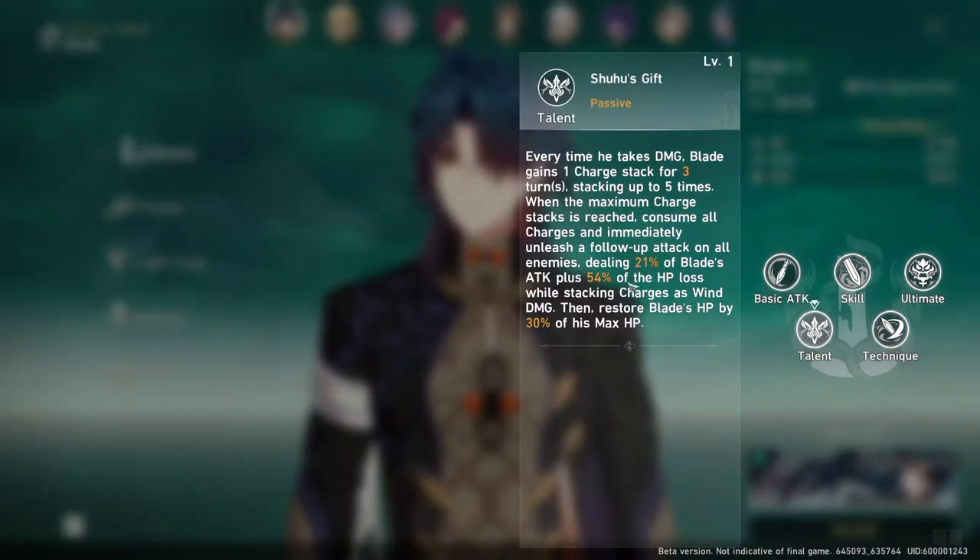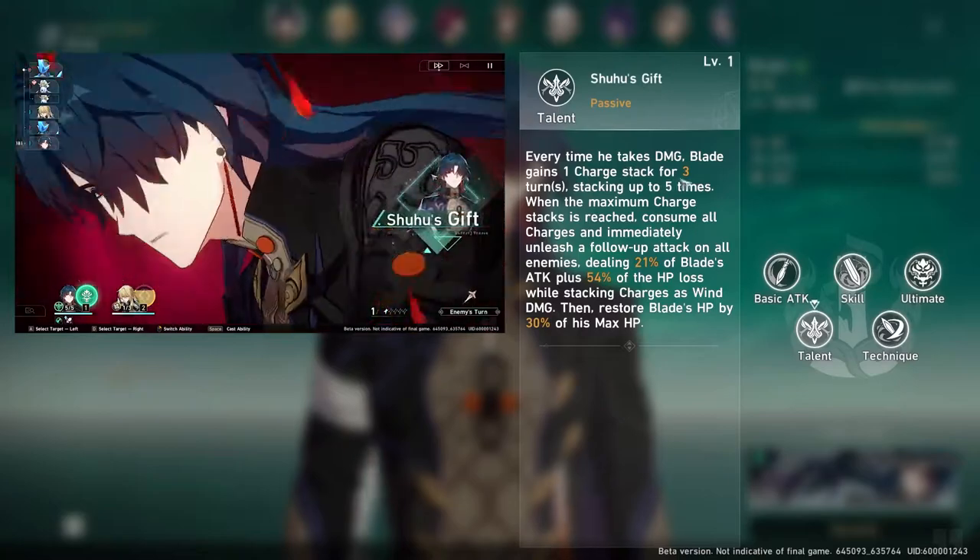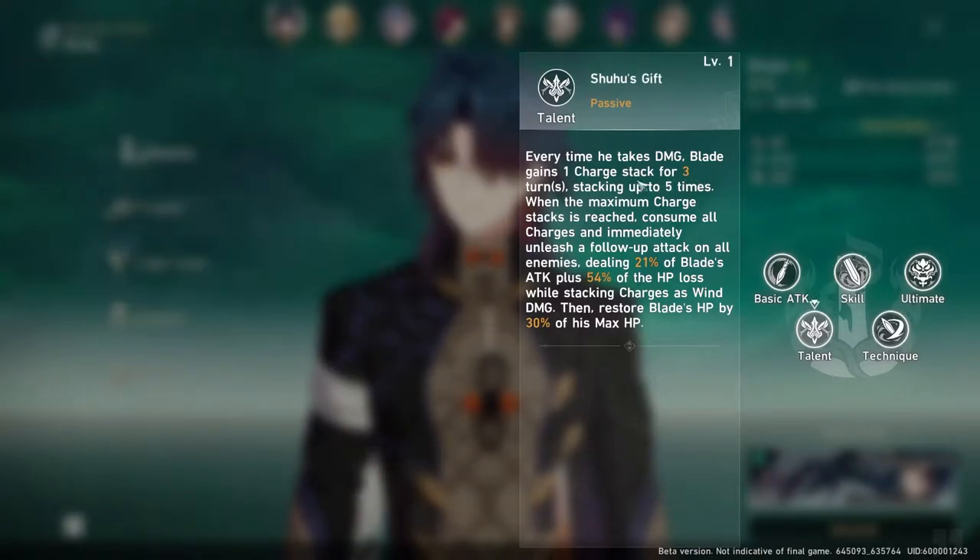His talent collects charge stacks — each stack lasts for 3 turns, with a maximum of 5. Every time he's attacked, he gains 1 charge stack. It usually isn't too difficult to hit the 5-stack max. When charge stacks hit maximum, at the next opportunity they're auto-consumed and he unleashes an AoE attack on all enemies. This attack does 21% of Blade's attack plus 54% of the damage he took while stacking — so if Blade takes 1000 damage while stacking, he deals an additional 540 damage on top. After this action is completed, he restores 30% of his max HP.